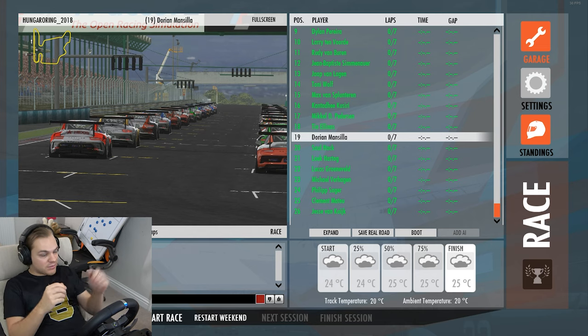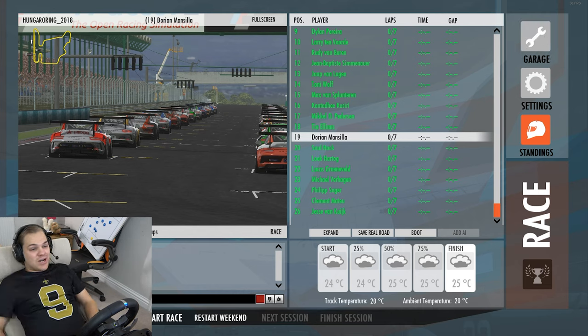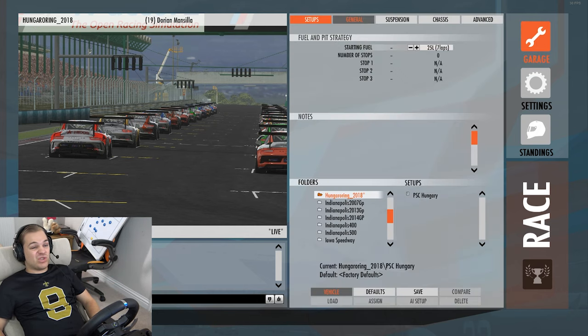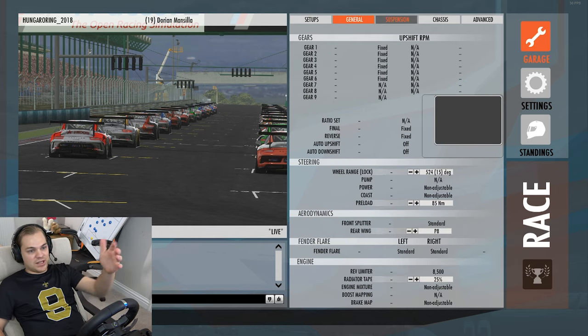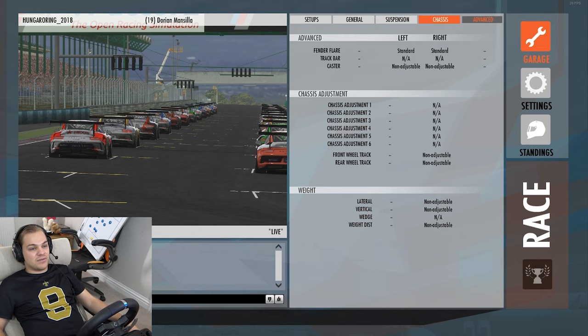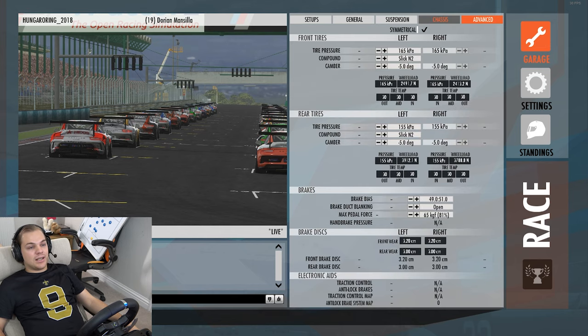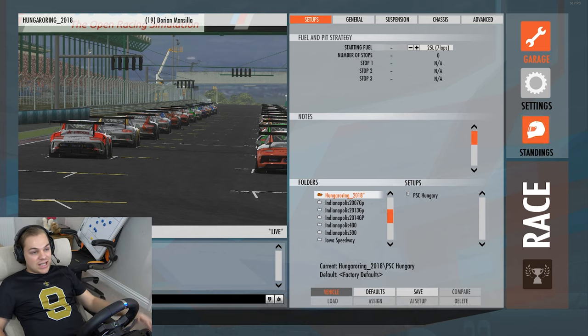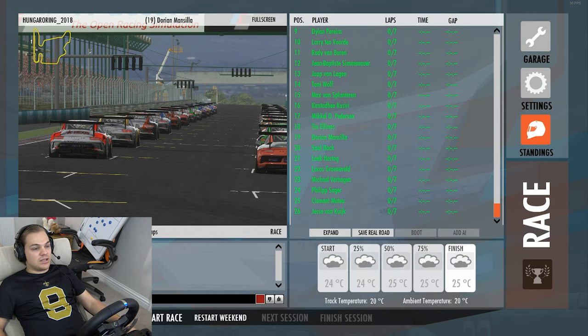Today's race is seven laps, approximately half of what it was in the real life race. We've got 26 cars and I've managed to put it on pole by only two hundredths of a second - pretty close qualifying session. Setup-wise there's really not that much you can change on this car, it's very stock standard. This is the Steam store version of the Porsche GT3 Cup car with a 2019 set of skins and drivers.